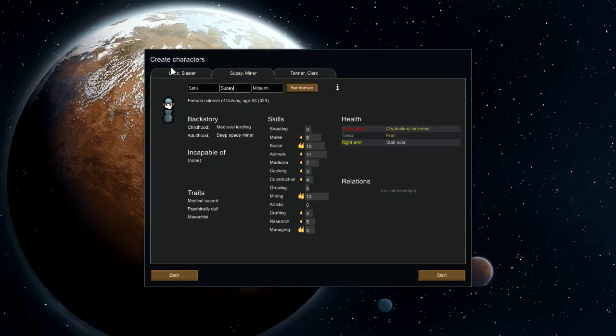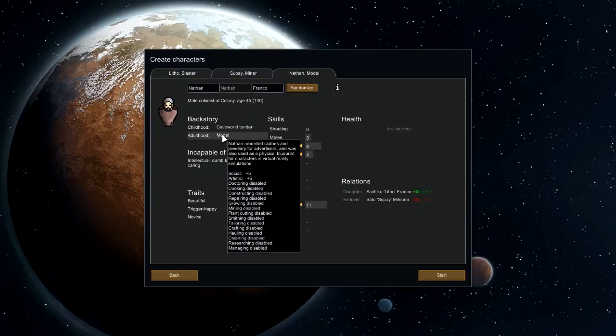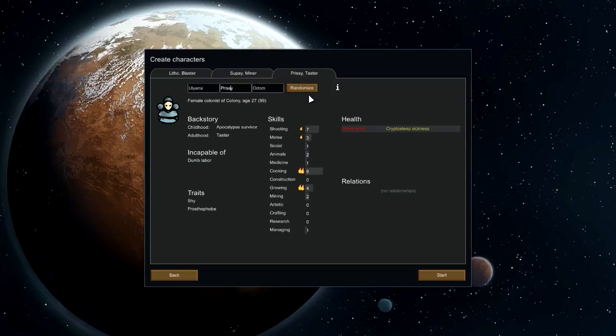Our third victim. We could probably use a grower. Somebody that's decent at cooking would be a good bonus. This is tempting to keep, but that pyromaniac makes me leery. That's a no-go. Look at this model — we'd never ever want to see a model. A couple of doctoring, cooking, construction, repairing, growing, mining, plant cutting, smithing, tailoring, crafting, hauling, cleaning, researching, and managing — basically, only good for fighting, social, a little bit of animals, and art. Randomize again.